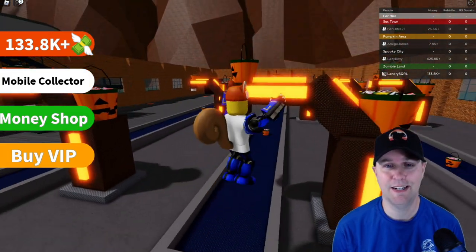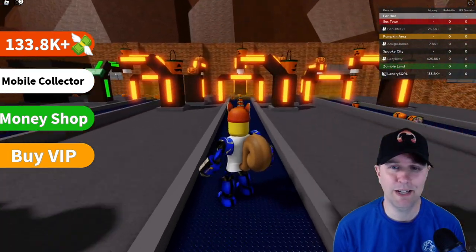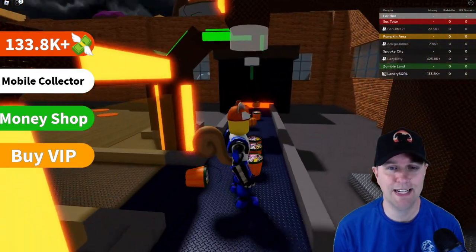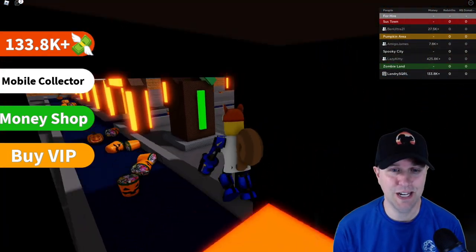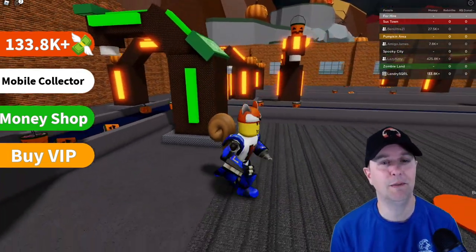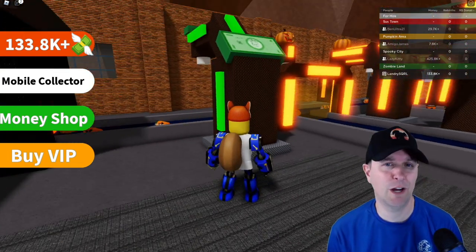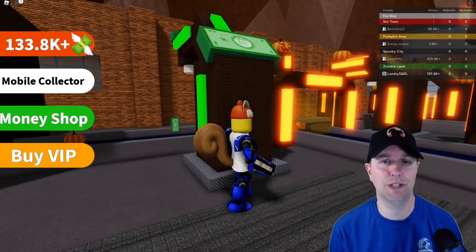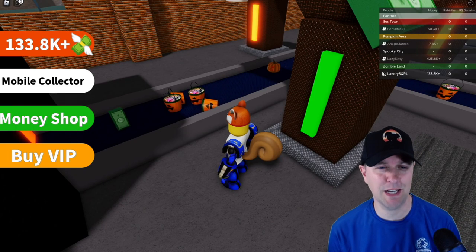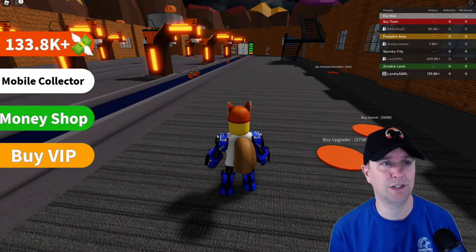Let's ride the conveyor belt and look at all the candy droppers. We are going in and heading towards the pumpkin droppers — I hope one doesn't hit me on the head. Lazy Kitty suggested we pick up this extra bonus dollar dropper for 100 Robux — that certainly helped speed things up. Seemed like a good deal, so I totally picked that up.